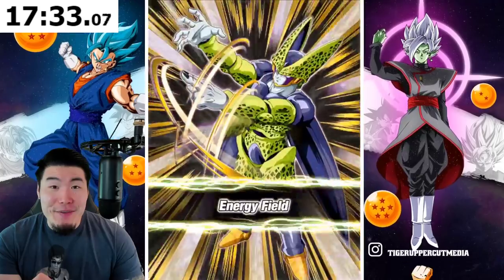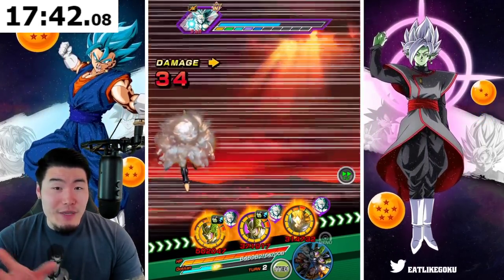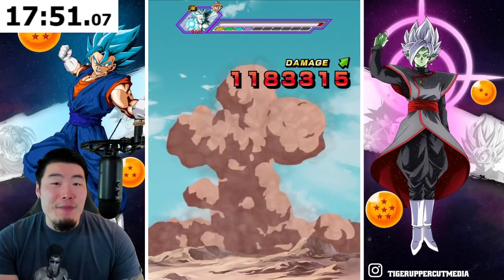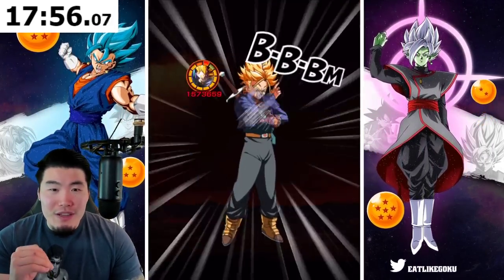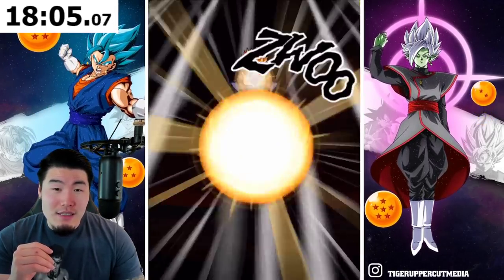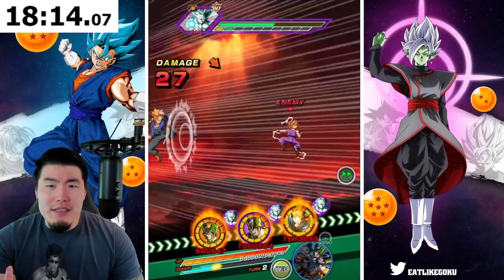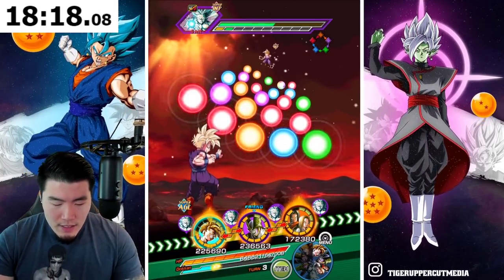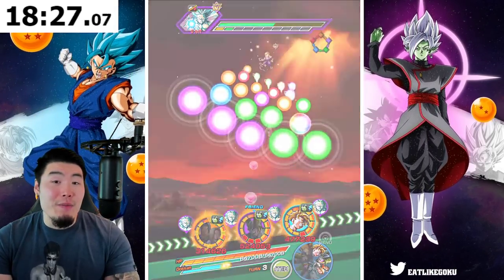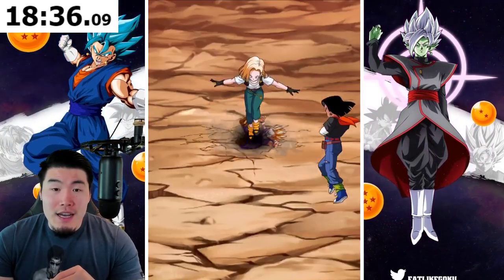Trunks is getting an Extreme Z Awakening on JP with the new Dokkan Fest Trunks — I don't know if you guys saw that. I was going to cover it but got busy this morning. The PHY LR Trunks Extreme Z Awakening is coming and I'm really really excited for that because I love Trunks. He was one of the first LRs I pulled. Right now he suffers on defense like all the other LRs, but his damage actually isn't too bad because he has the built-in crit. Hopefully, unlike Gohan, they give him more attack on top of the defense — hopefully it's not just a defense boost.